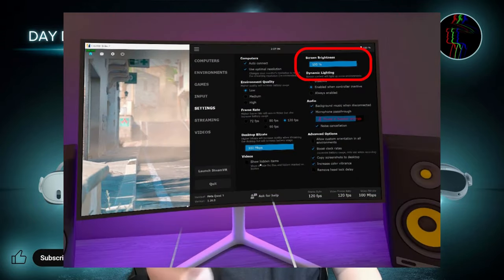Screen Brightness is exactly what it sounds like. Dynamic Lighting, when enabled, allows the screen lighting to also impact on some of the Virtual Desktop environments, which will help with the general atmosphere of the environment.